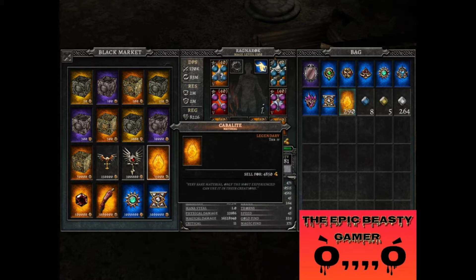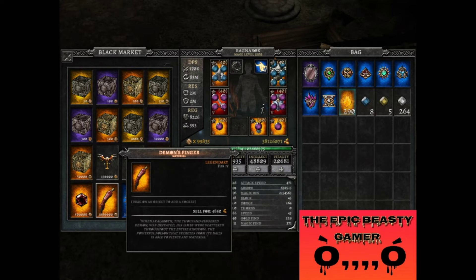You can also come along and buy Cable Light — it's pretty cheap, only 15,000. And Demon Fingers, which are going to take a few runs at 1,000,000 Oboles. These, of course, allow you to add additional sockets into various items.